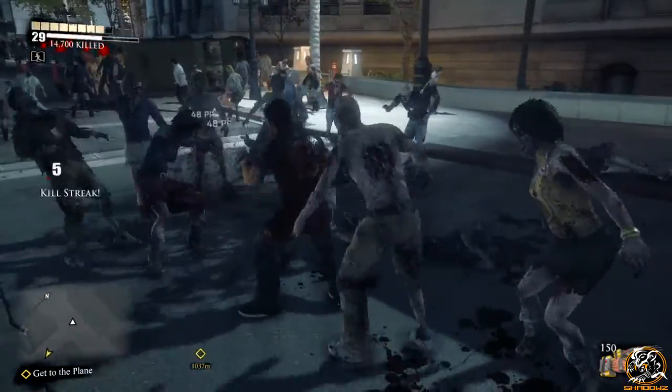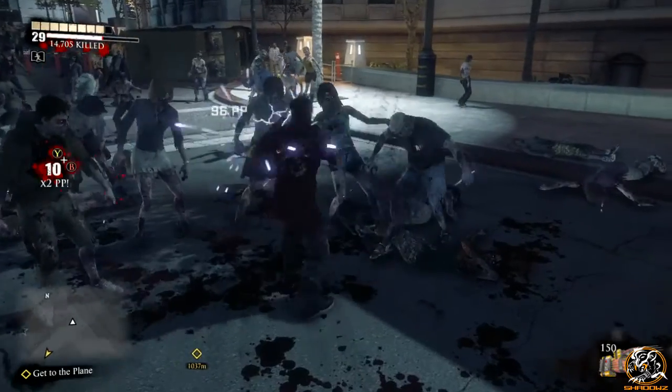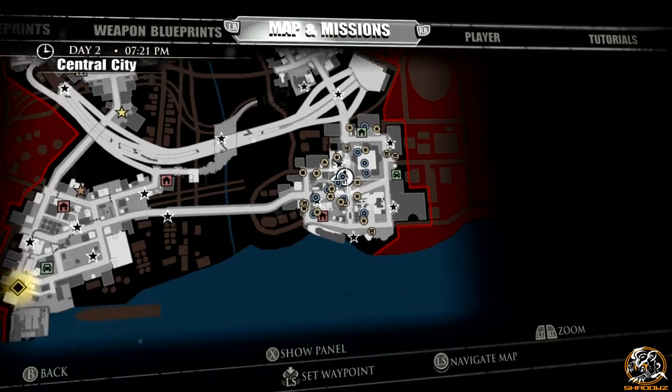Hey guys, Shadows here, and today in this Dead Rising 3 Blueprint Location Guide, we're going to be looking at the combo weapon known as the Shocking Touch.